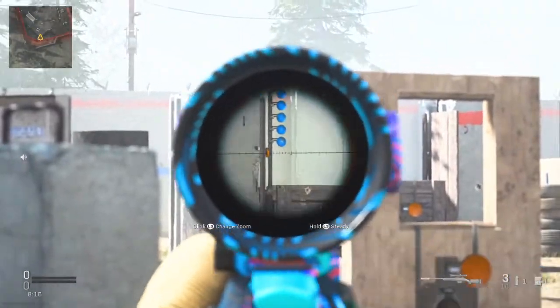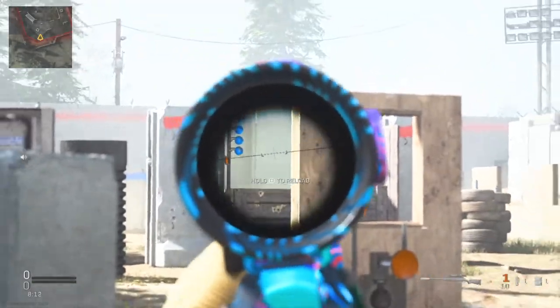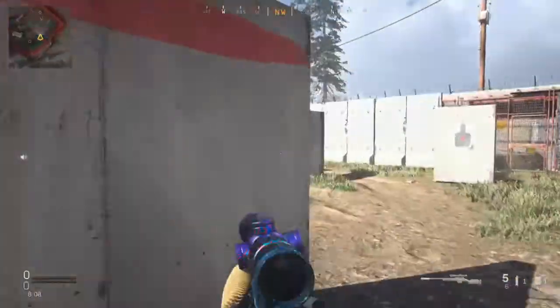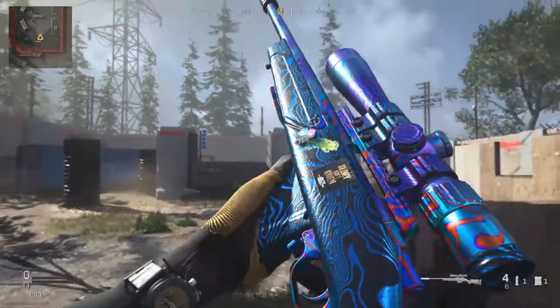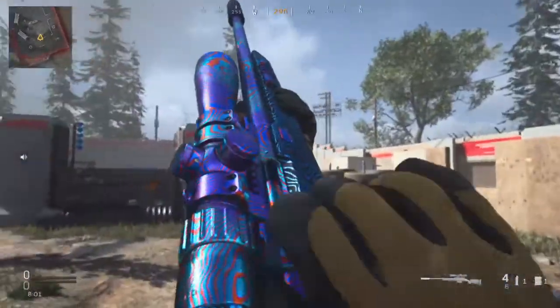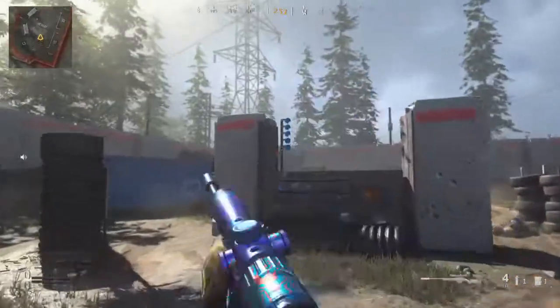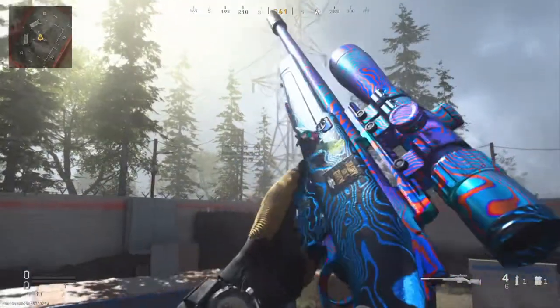The sight on this for the variable zoom looks kind of weird, not going to lie. Like you can still see the outside as well, which reminds me of the three-time sights. So yeah, that's what it looks like, and that's it. Let me get a better picture of that. There you go.